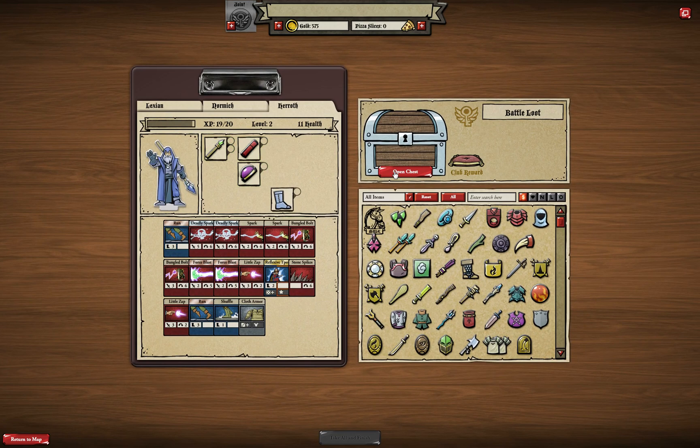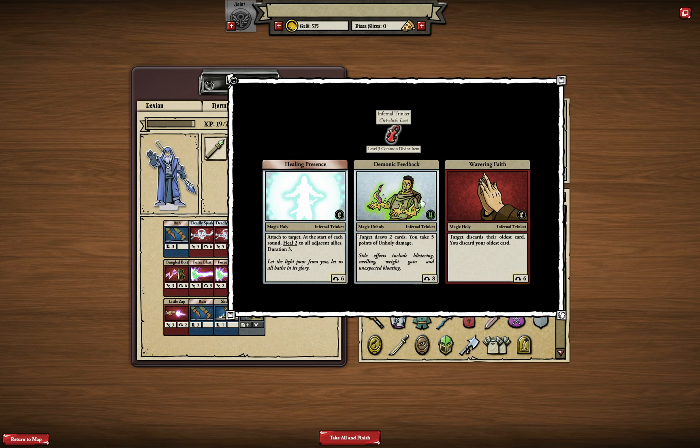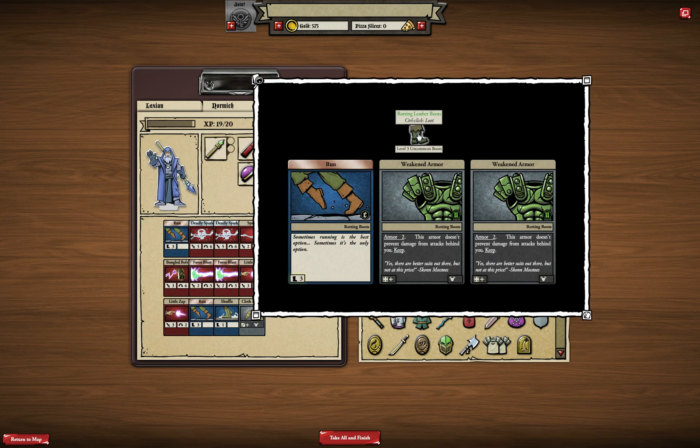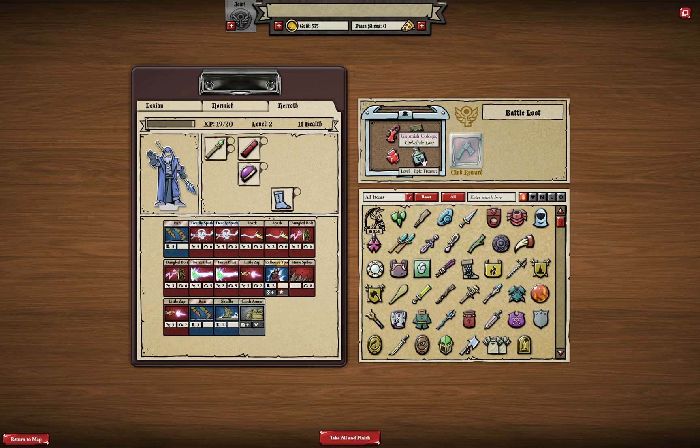Because this was the last battle, we get a bit more items. This looks like really interesting loot. There's a divine item — nothing that interesting. Another item — nothing super awesome. This one is more interesting: for a fire wizard it's quite an interesting arcane item, definitely useful for AOE damage and could be handy in quests. Last item is a Gnomish Colon as an epic treasure — this means I'll be able to get quite a decent amount of money. Very nice loot overall.